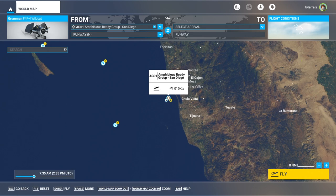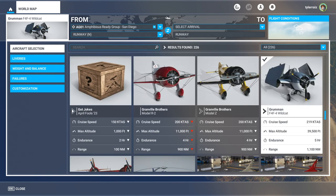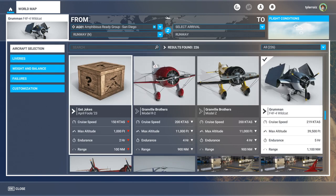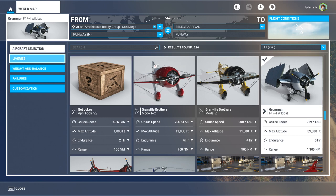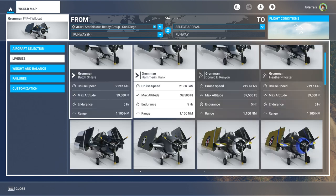Hello everyone and welcome back to Raze Aerospace and Microsoft Flight Sim where I'm going to take a look at the Grumman F4F Wildcat, recently released by Got Friends. Got Friends has had a history of doing interesting things in Flight Sim and this is no different. It is a plane that is capable of firing its guns and dropping its bombs and we will test that out. There was also the Got Jokes April Fools item they released, but this is a little bit more serious than what I've seen from them before.